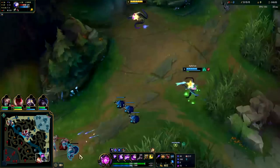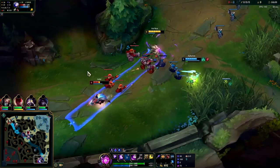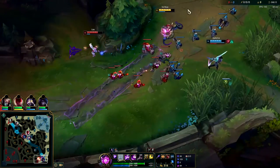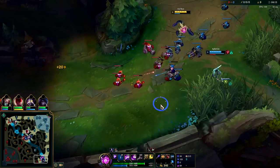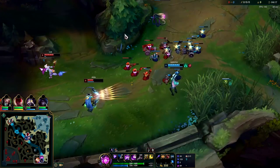We can see Graves is top side — that gives us space to play with here. Your W does go through minions, so if they're playing on top of minions that's a great way to still hit them. Just keep in mind you'll be pushing the wave if you do that.